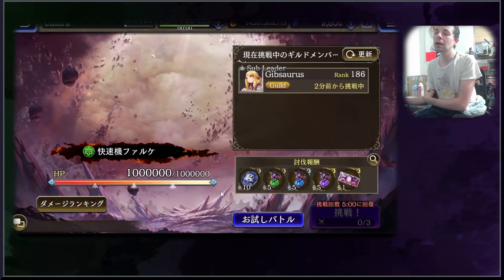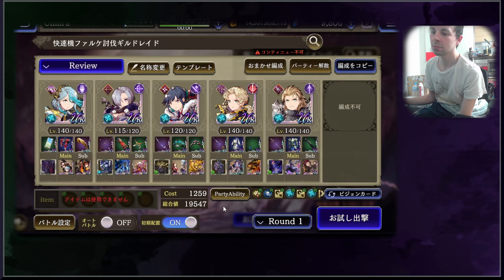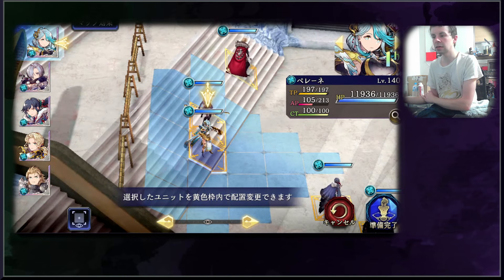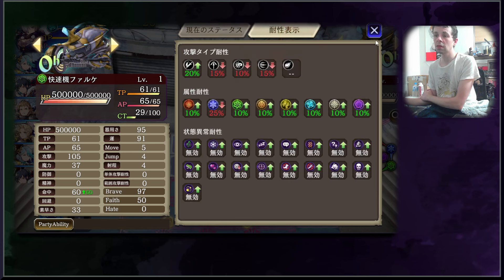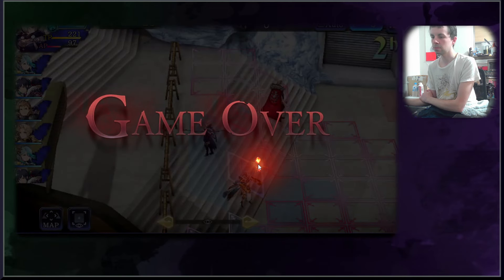Greetings everybody and welcome to another video. Today we are live streaming at the same time and we have just completed our daily foray into the guild raid, an event that I still generally like even though there's a few times where I just question why the starting positions aren't a little closer to the boss. Damage cap increases are essentially king here, so make sure that you have that all prepared before you get in. Today we're going to take a little bit of a tour through each of the bosses and show off their resistances, their weaknesses, and the characters and teams I'm personally going to be focusing on.